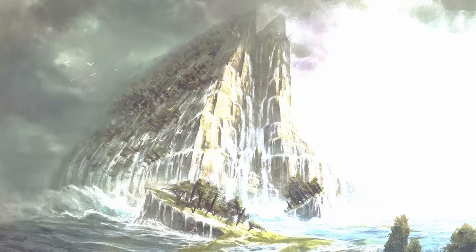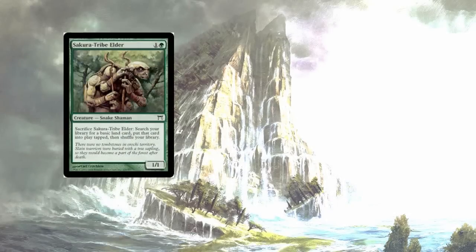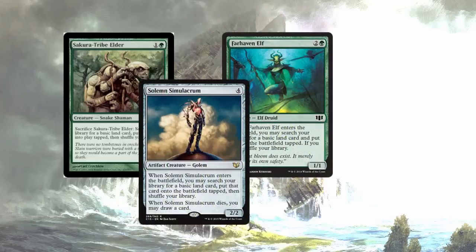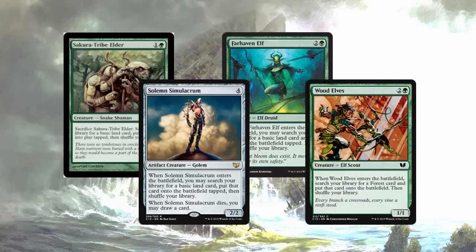Let's start off the mana ramp with some easy Riku spells like Sakura-Tribe Elder, Farhaven Elf, Solemn Simulacrum, and Wood Elves. All of these are pretty boring standard ramp, but you play them early and it gets you Riku out earlier. You play them late game and they're cheap enough that you can easily make another copy with Riku and get that value twice.